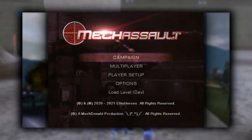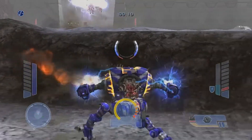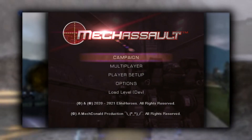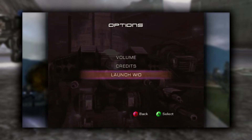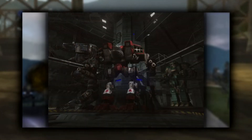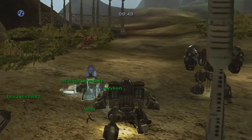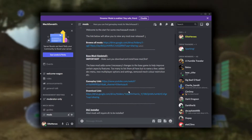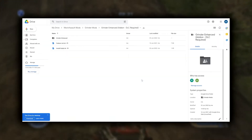That means you successfully installed base mod on either console or emulator. I also made sure that if you ever want to go back to the default MechAssault experience, you just go back to the same options where you launched the mods and there should now be an option that says 'Launch Without' — that will launch the game without mods, just default MechAssault. If that all works, you're done. If you want to play default MechAssault, don't launch the mods; if you want mods, launch them. Now you're probably wondering how to get something more interesting than just the base mod.